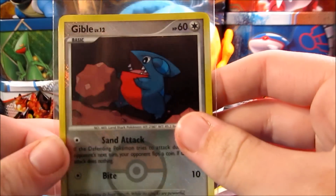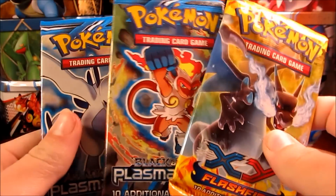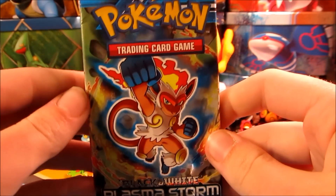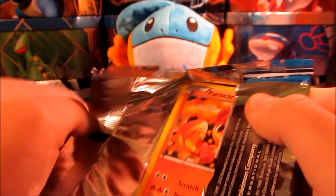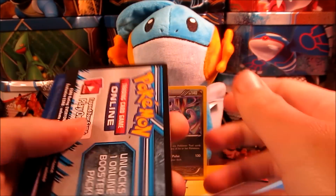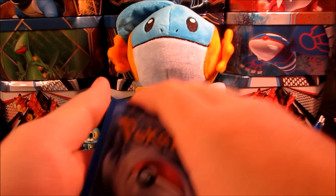We will set that right off to the side — that's pretty neat. It looks like we have 2 packs of Plasma Storm and a pack of Flash Fire. We will start with this pack of Plasma Storm with Infernape on it. Plasma Storm is a really awesome set — there's a lot of really awesome cards you can potentially pull out of this set. And it has the old code cards with the pattern on it, so hopefully we can get something out of this first pack.